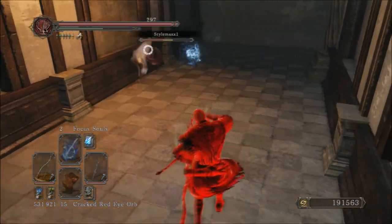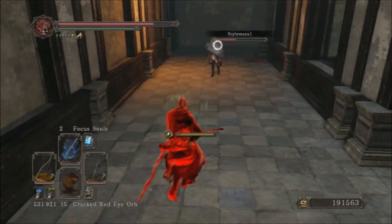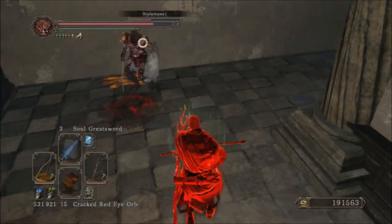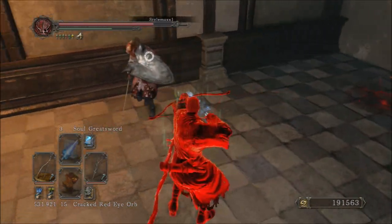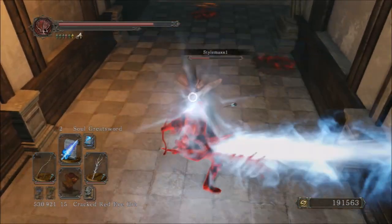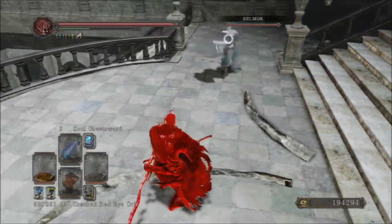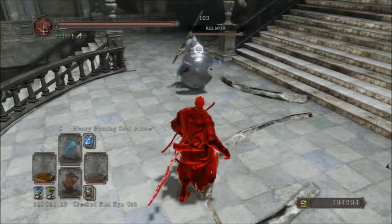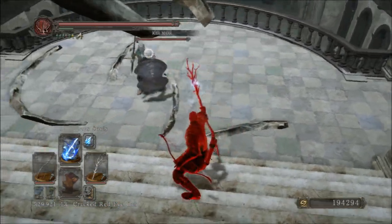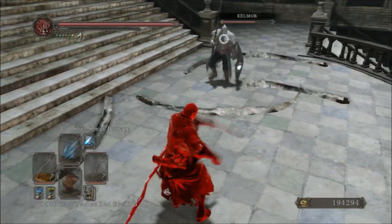As far as my armor is concerned, I'm wearing the Gravewarden top, Durng leggings and gauntlets, and no helmet — because I actually have a tattoo right on my forehead that looks like a third eye. I wear the third dragon ring, chloranthy ring, blue clearstone, and the southern ritual band. That's pretty much a standard for all of my bow builds — they all benefit from the same rings, so why bother switching that up.